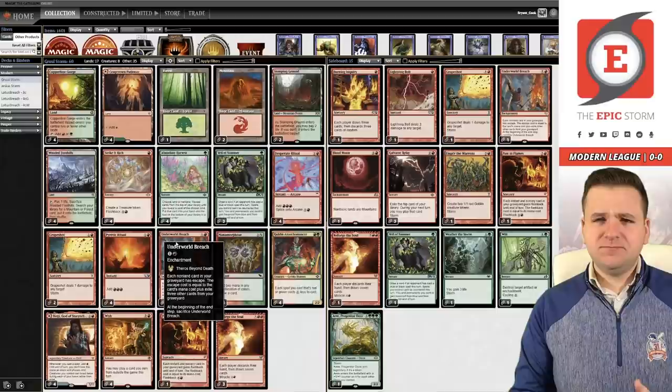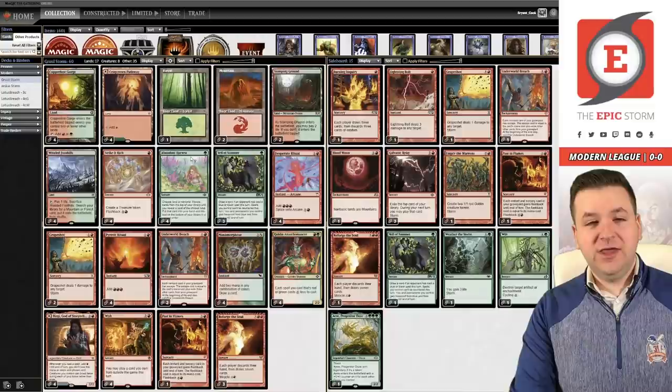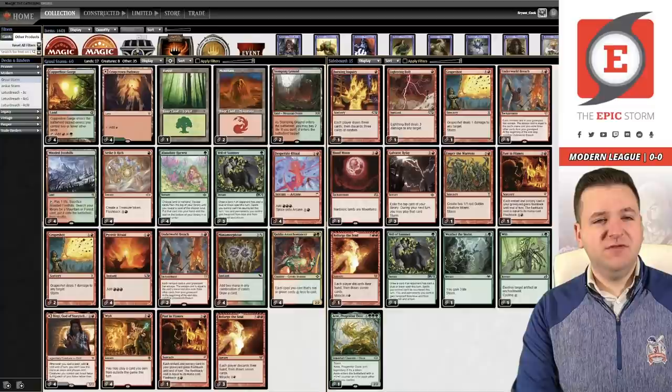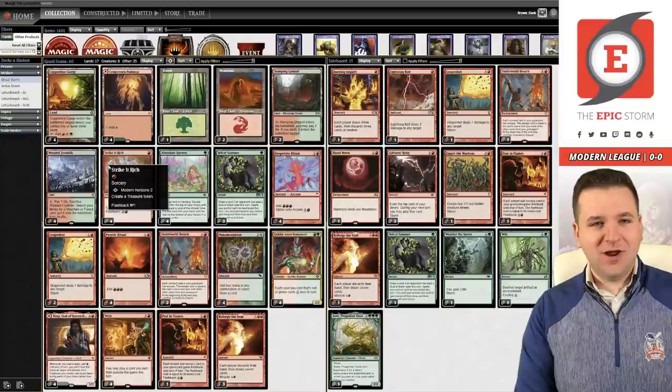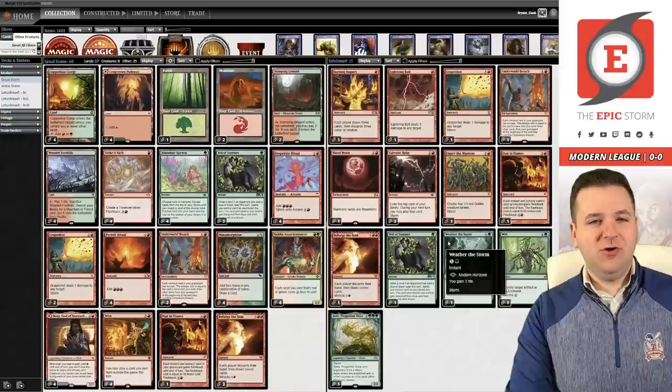Gift Storm is blue-red and mostly relies on blue cantrips. This deck isn't terribly different — we have Abundant Harvest, a green cantrip that guarantees a land drop, and Veil of Summer as a replacement for Remand. It's much better against Force of Negation. We lose one cantrip slot, which becomes Strike It Rich. Looking at all the Modern Horizons 2 cards: Strike It Rich enables a theoretical turn-two kill and fixes colors, Abundant Harvest, Goblin Anarchomancer. The sideboard has Galvanic Relay, Cave of Progenitors, and more.